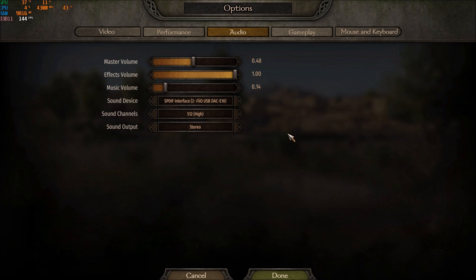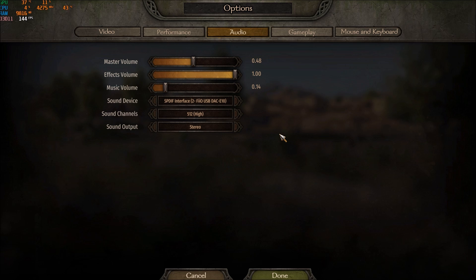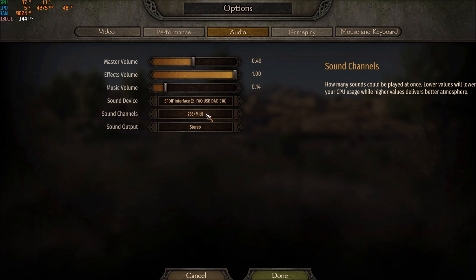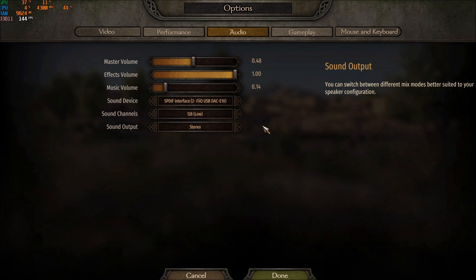If you have a really old CPU, or an old laptop with an old CPU, and you're getting random stuttering, I recommend lowering your sound channels — it will help a lot. Test medium first; if you still have stuttering, go with low.